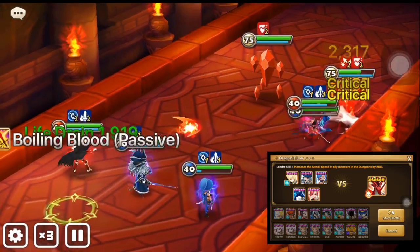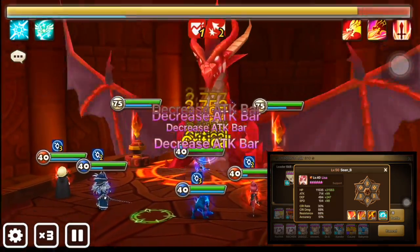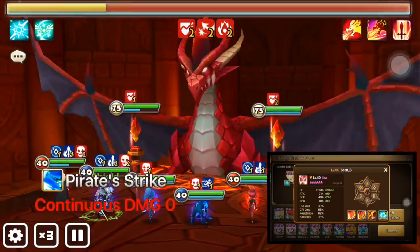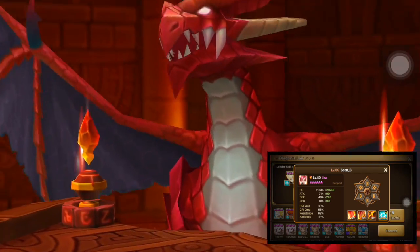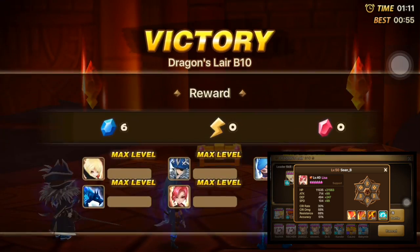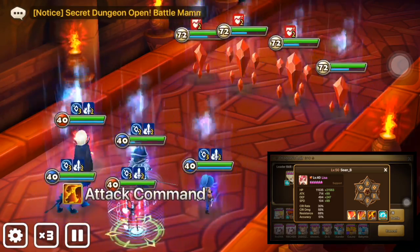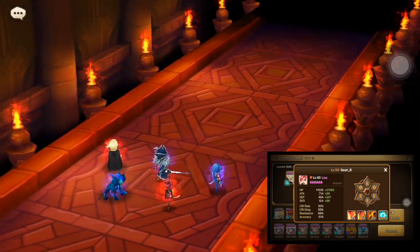The next person that moves in my team is Lisa. She's having my RAID 5 build with violent endure, speed, HP, and HP. I tested Lisa moving before Galeon — it didn't have any significant impact, so whether Lisa moves before or after Galeon, I don't think it matters. One thing about my Lisa is that she has decent accuracy. For RAID 5, you don't need accuracy at all — you only need like 15%, and it's easy to get 15 from sub stats. It's been proven by data miners: RAID 5 boss only has 30% resistance. But for DB10, it is safe to have 55% or 45% accuracy. And from my experience so far, she's awesome.